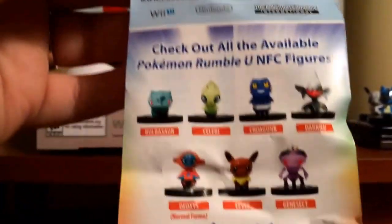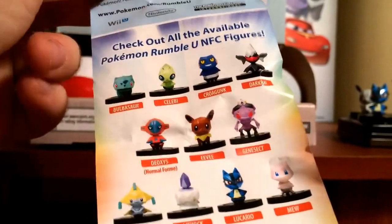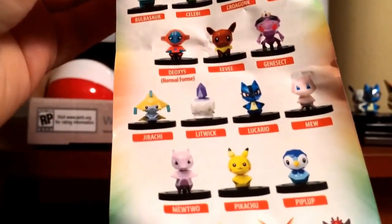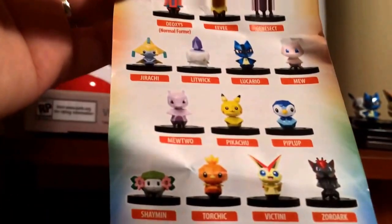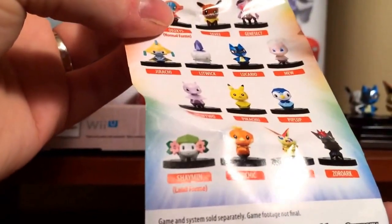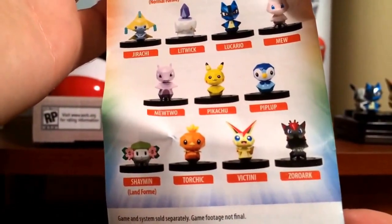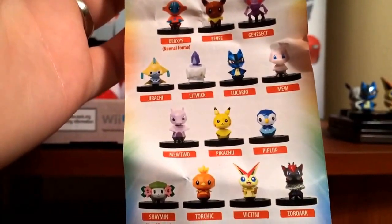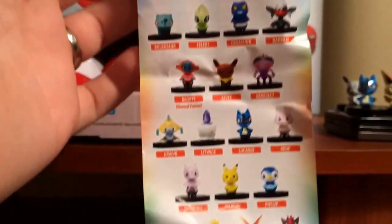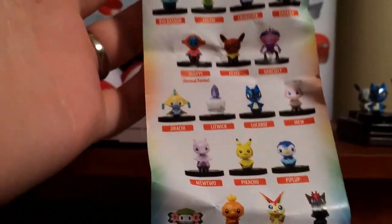And then you've got your sheet that shows all the figures. You've got Bulbasaur, Celebi, Croagunk, Darkrai, Deoxys Normal Form — I said Land Form earlier, Eevee, Genesect, Jirachi, Litwick, Lucario, Mew, Mewtwo, Pikachu which also comes in a shiny version, Piplup, Shaymin Land Form, Torchic, Victini, and Zoroark. So that is eighteen figures. And I've already got six, so I'm obviously gonna be missing one, if not more than that if I get doubles. Kinda hoping I don't.